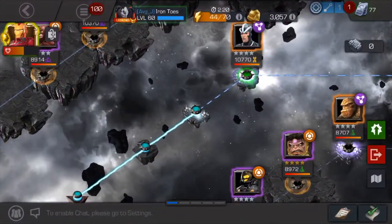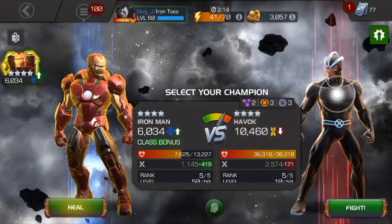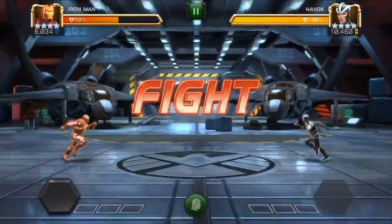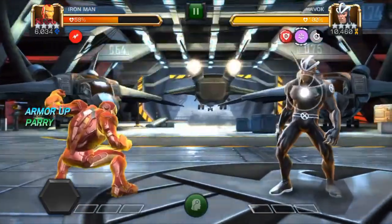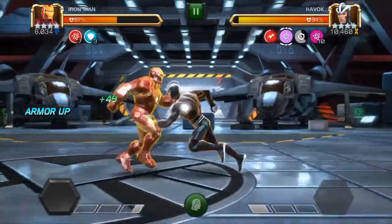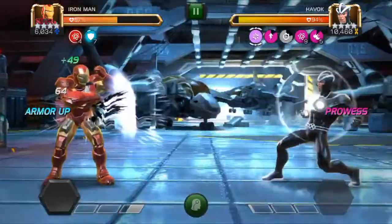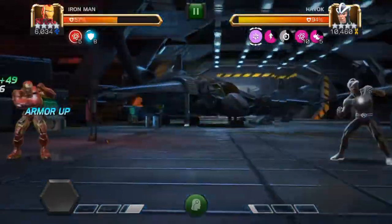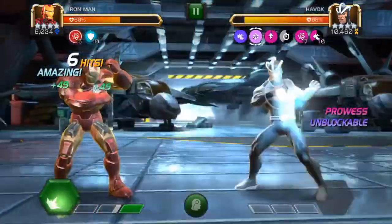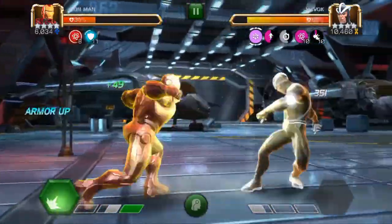The last one here is Havoc. Havoc is normally not that tough, but he's got an unblockable special one which is pretty tricky to evade — I basically don't try on this video. The nice thing about Iron Man when facing Havoc is he constantly has armor up buffs going, which keeps you from taking a lot of damage when Havoc's plasma charges max out. See — it didn't even do anything to me when it got to ten.